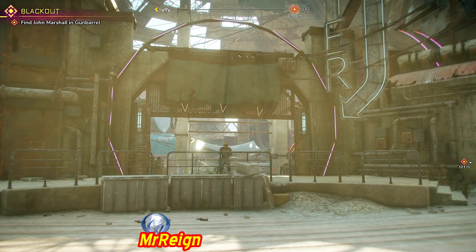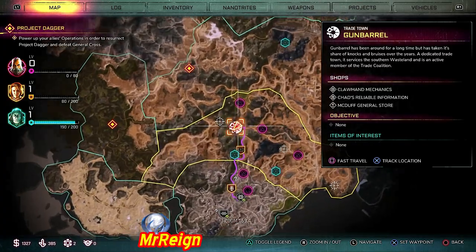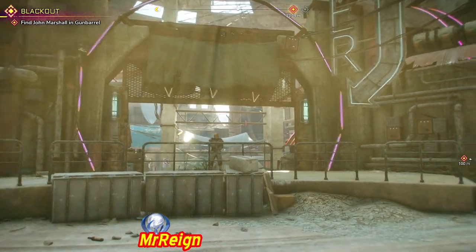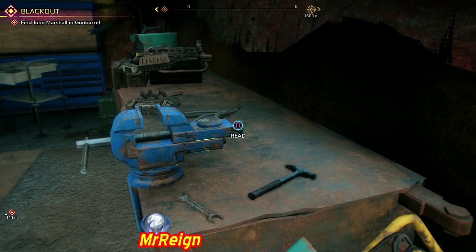What is up guys and welcome back. We are going to get all the data pads and one very sneaky chest for Gun Barrel. I'm doing this because the first time you come here you most likely will not have your little doohickey and will not know where they are. When I started my game on nightmare I would have loved to get them all in one go, so I thought let's make a guide.